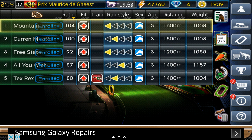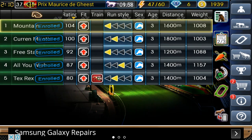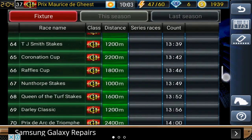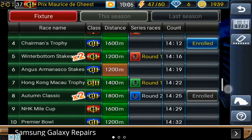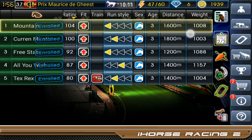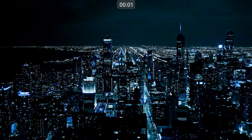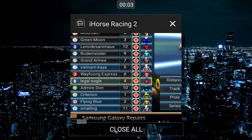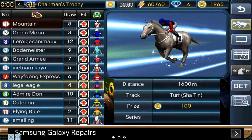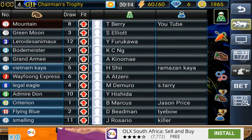That's basically it for the first part of this video — nine minutes already, time flies. Unfortunately it's a Grade One season, so I'll cut the video out and meet you guys on race number four where Mountain will be going out for the first race. All right, we are ready for the first race here — Mountain to go out for his first run this episode.